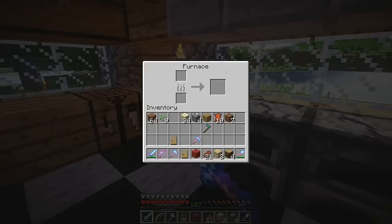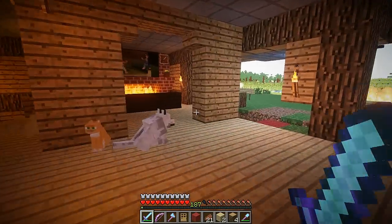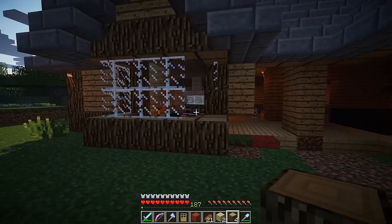Do I have any coal? Nope. Of course I don't. Let's go mining for some coal. I've got nothing in my food bar. It's so annoying starting a new world, but I kind of like it, you know.